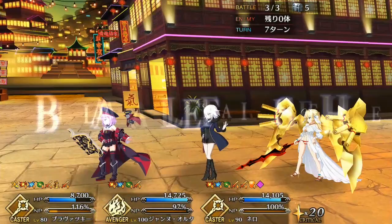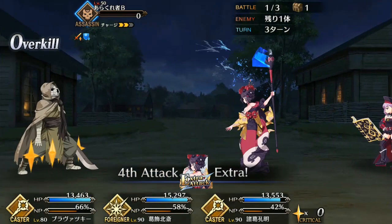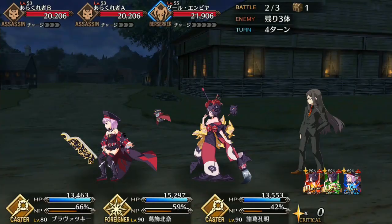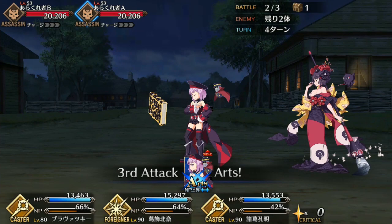Rather than supporting Berserkers or other glass cannons, she seems more focused in the niche of buffing those who can already take care of themselves, like Koo, Nero Bride, and as her Bond Craft Essence suggests, she works very well as a caster support for other casters. I would advise using Helena alongside casters like Medea, Liz, Waver, Tamamo, Hans, and Nursery Rhyme, as all of them can protect themselves and benefit greatly from Helena's damage buff and her Bond Craft Essence, which gives a 20% damage bonus against assassins.